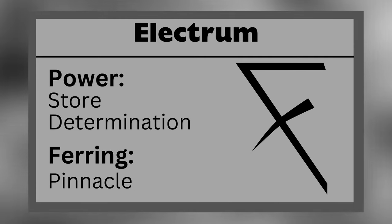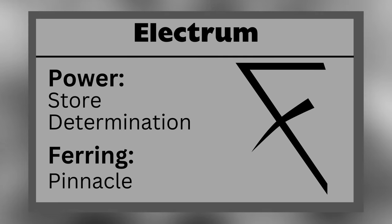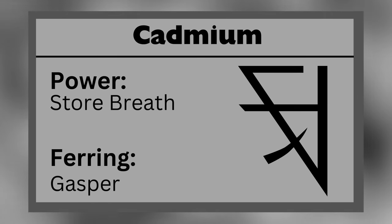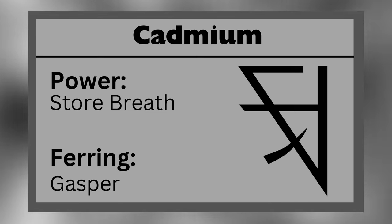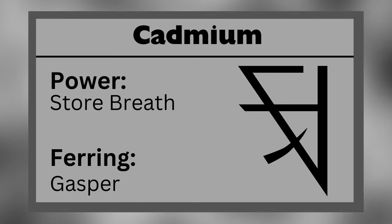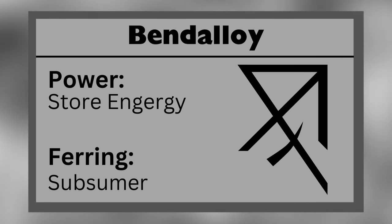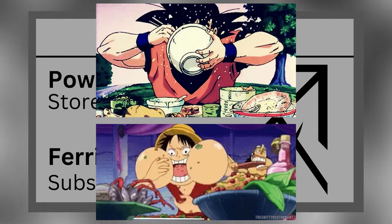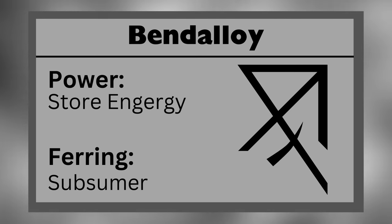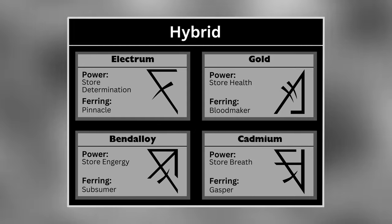Electrum allows a Feruchemist to store determination, causing them to enter a depressed state during active storage. They can tap their electrummind to enter a state of mania. An electrum Ferring is known as a Pinnacle. Cadmium allows a Feruchemist to store breath — they must hyperventilate during active storage for their body to get enough air, and they can tap their cadmiummind to eliminate or reduce the need for breathing, or to highly oxygenate their blood. A cadmium Ferring is known as a Gasper. Bendalloy allows a Feruchemist to store nutrition and calories — they can consume enormous amounts of food during active storage without feeling full or gaining weight, and can tap the reserve to go without the need to eat or drink. A bendalloy Ferring is known as a Subsumer.